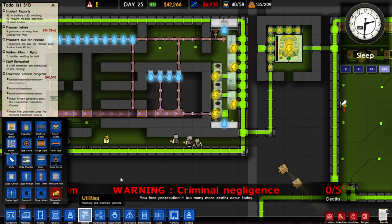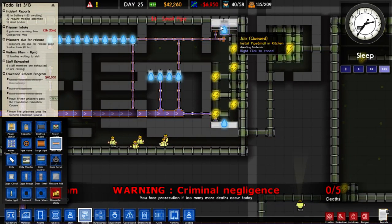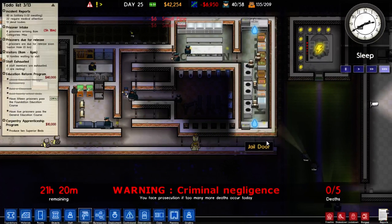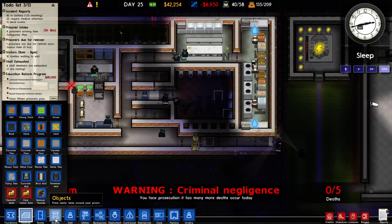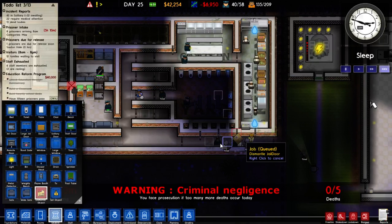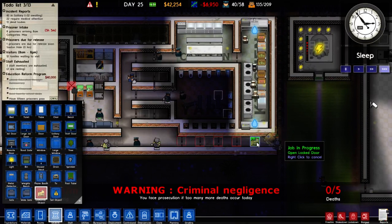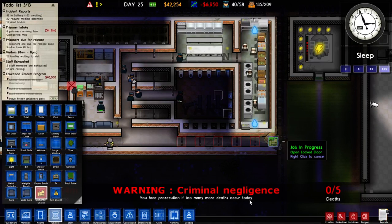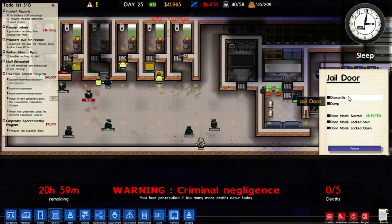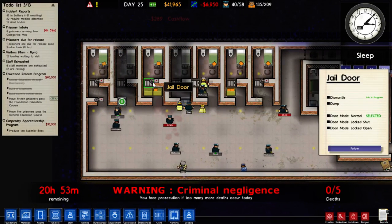Why is there not water here? There should be water underneath here. There we go, hopefully that will work. So we do need to get rid of some of these doors — it was a bit ridiculous. We'll get rid of all of these doors and we can use solitary doors instead, because they are more secure. These door servos are now in place.